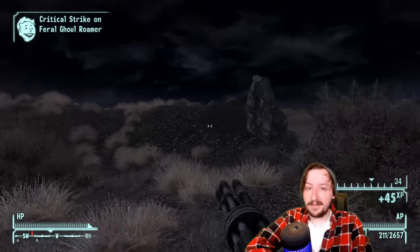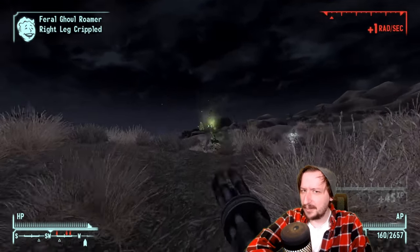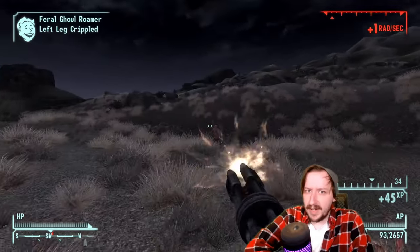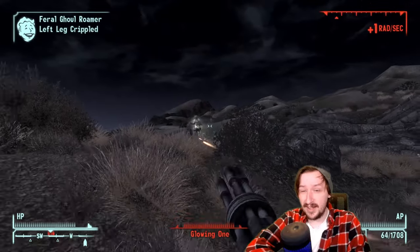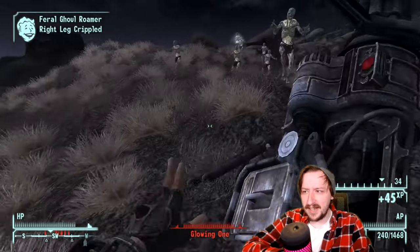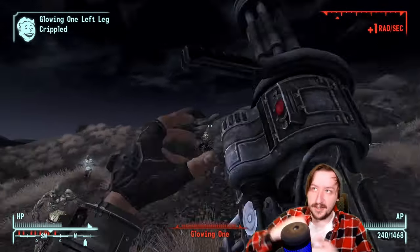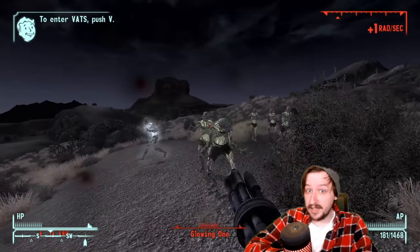For an overall rating, I'd put the Minigun in a very high B tier, bordering on A tier. The Minigun can be surprisingly good — it's just awkward because of its weight. On hardcore difficulty, carrying lots of rounds does add up, and fixing it can be a little bit of an issue. But if you have no issues with those things and the high requirements, it's actually a really solid weapon that does well against most enemy types.